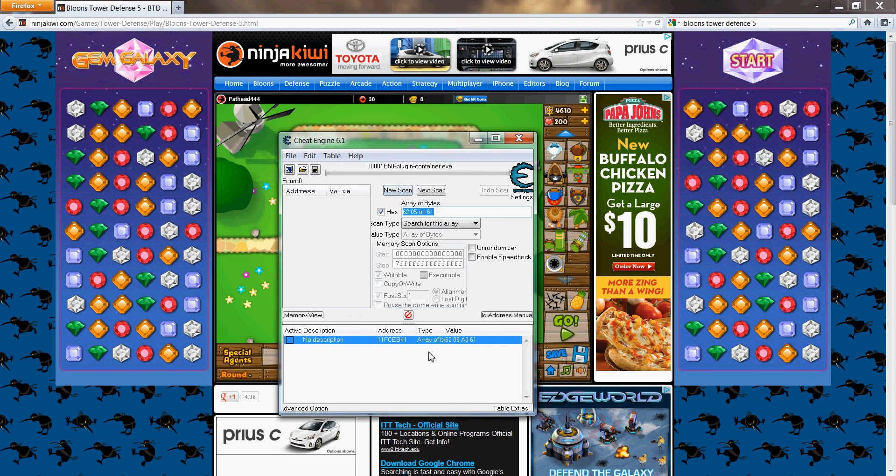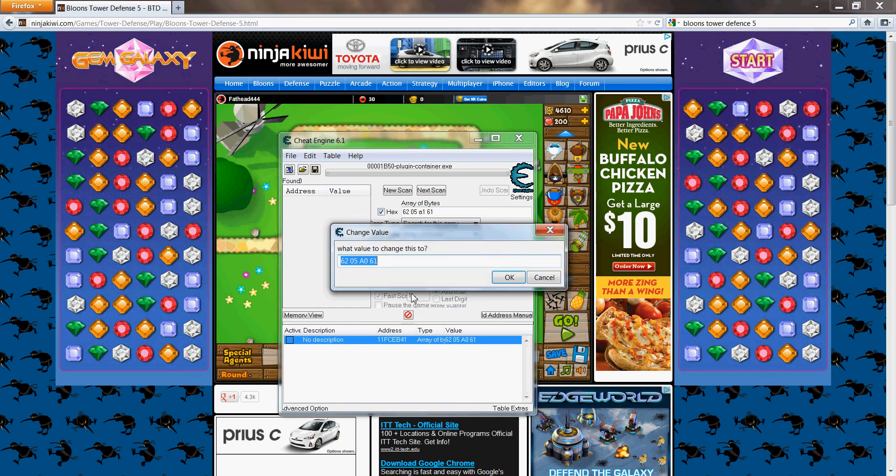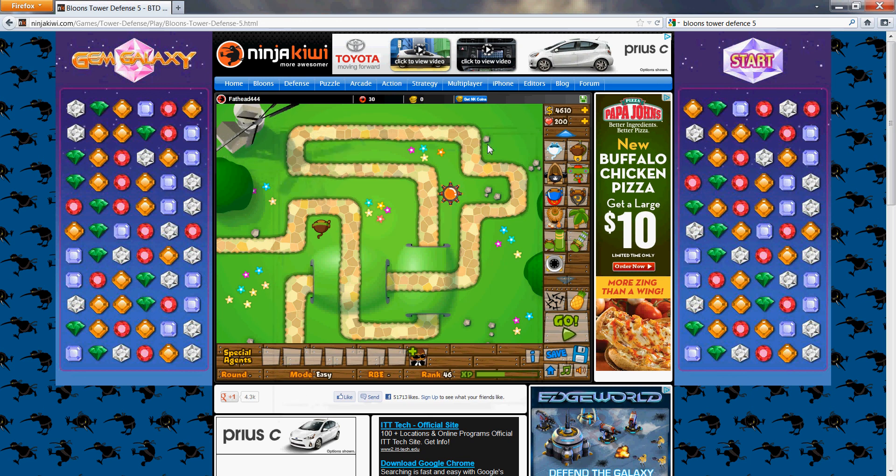You're going to double-click the result to add it to the list. Then change the value from A1 to A0. It's really, really easy.